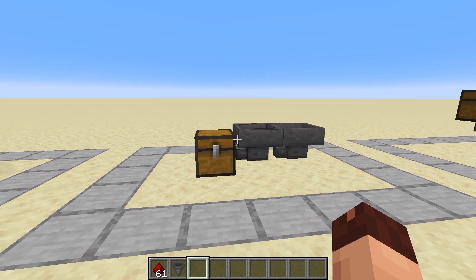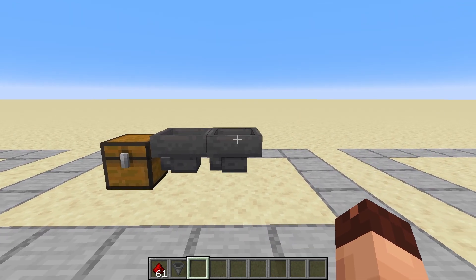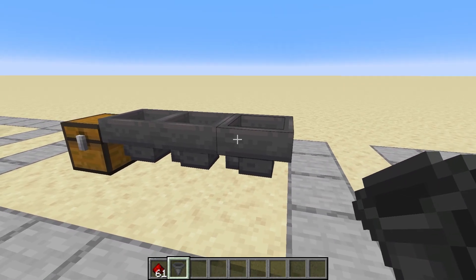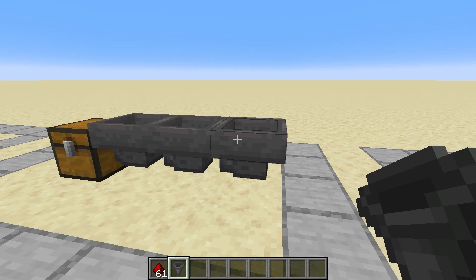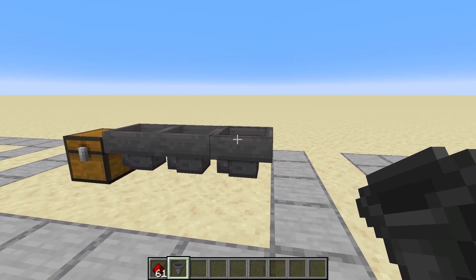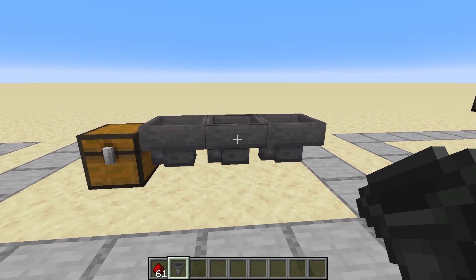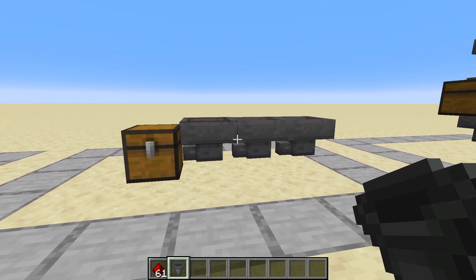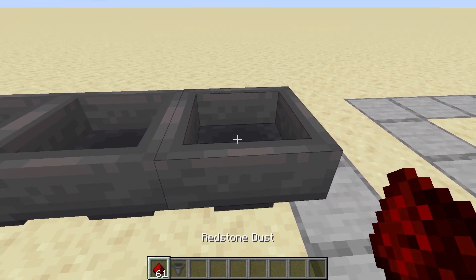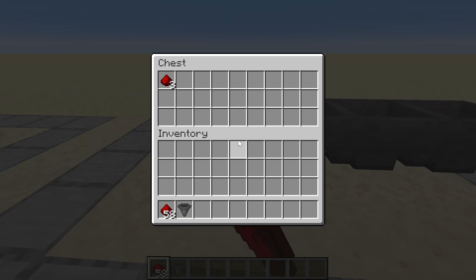Hoppers can be chained, so you can place a hopper that is facing into another hopper. To do that, hold shift and right click. If you don't hold shift, you just access the inventory of the hopper. So hold shift and right click to place the hopper into the next hopper. Now this hopper pushes its items into the next one, into the next one, and into the chest, since all of them are facing into the chest.